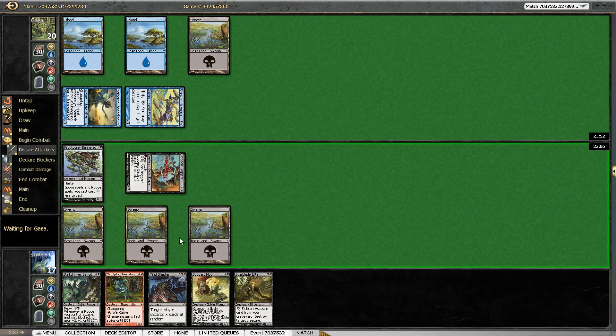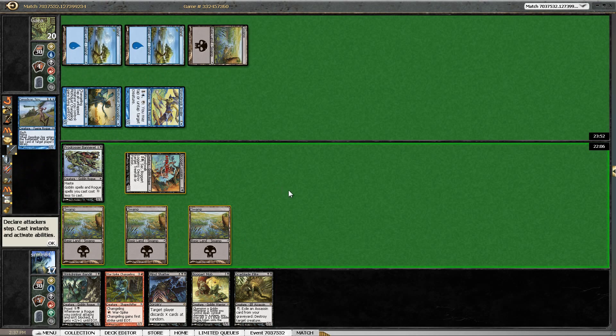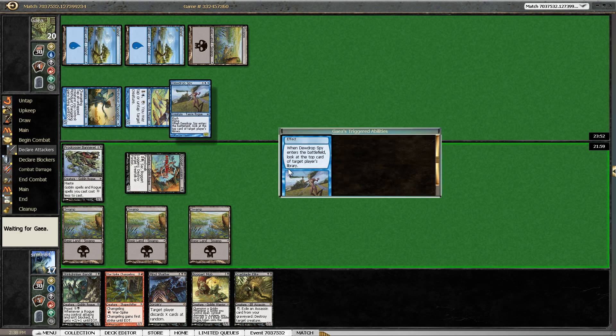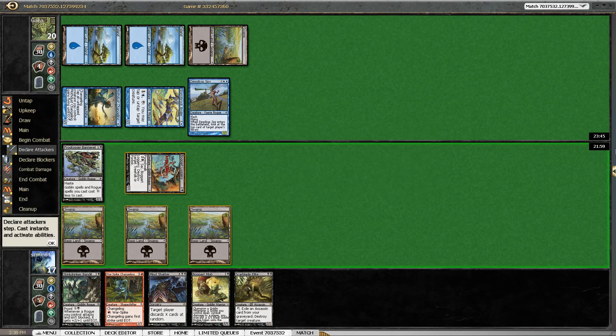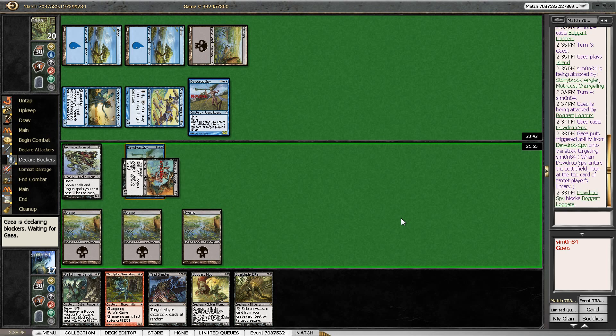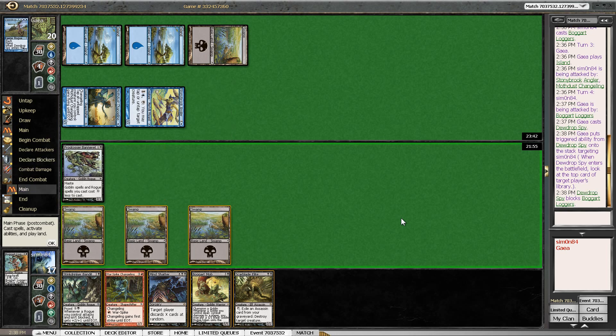Still interesting that the Stony Brook Angler attacked. What is this? 2-2 flash flying and look at the top card of target player's library. I will allow my opponent to see that card. So yeah, if my opponent blocks here I'm actually happy about it. It's not a bad trade at all to trade my opponent's 2-2 flyer here.